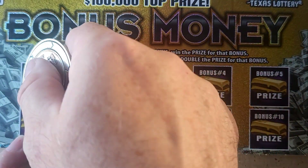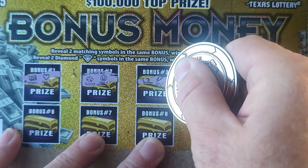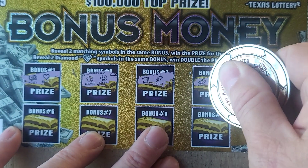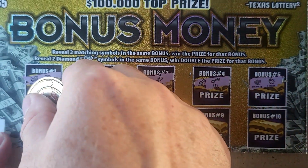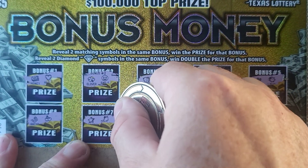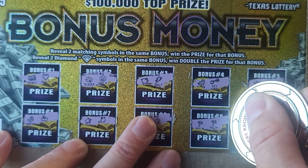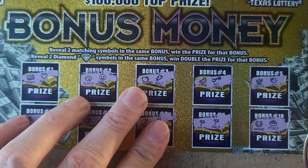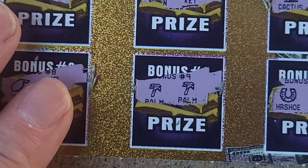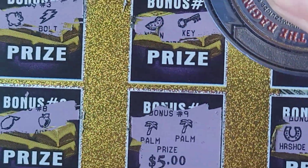It's just simple symbol searching today, guys — hopefully we can do that. We need two of the same symbol. Nothing on those, nothing there, nope, nope. And we have two of the same palms, so we got a win! Two palms — it's a winner. Let's see what we got. Five dollars — hey, money back, we'll take it!